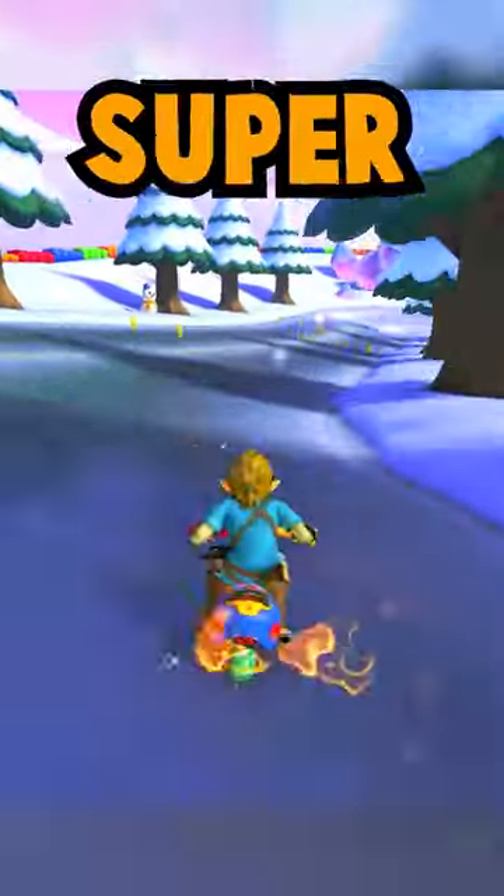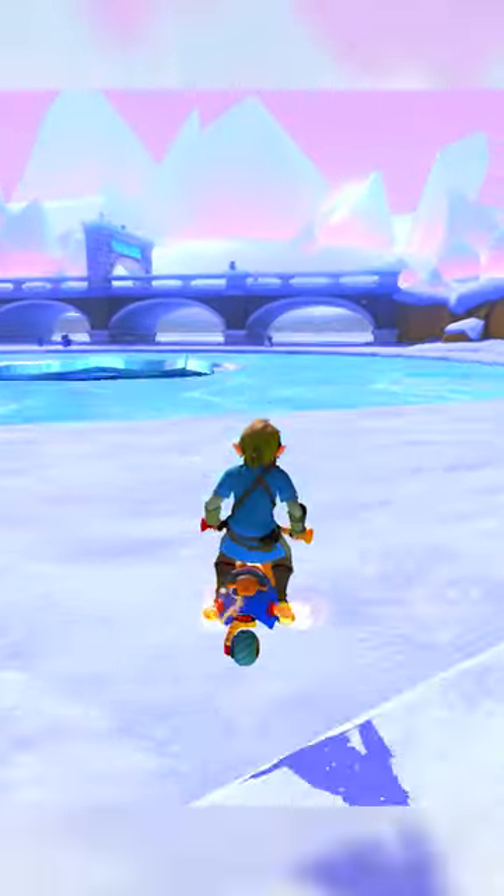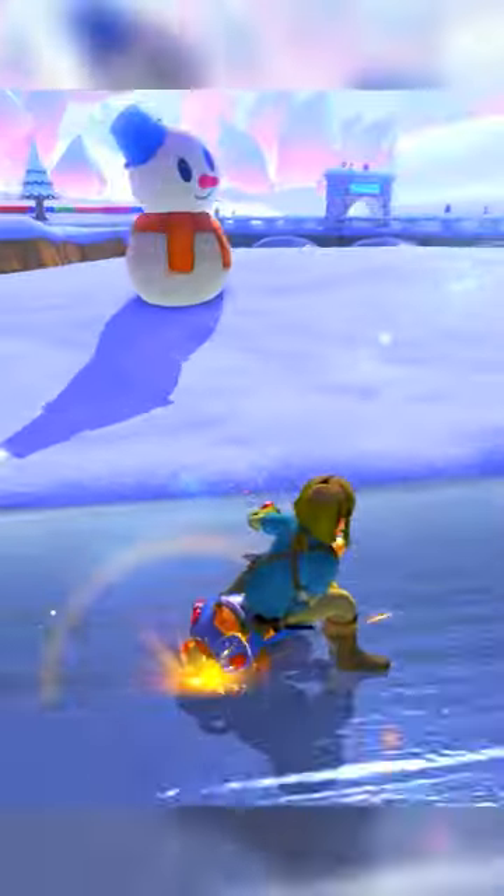Snowland has a broken trimless shortcut. Just super Mini Turbo jump into the offroad, then hop again left of the snowman for a safe landing, and hop a few more times out of the offroad to preserve your speed.